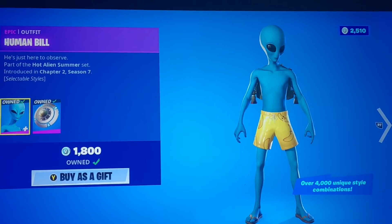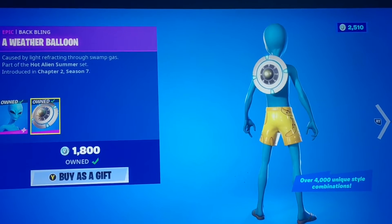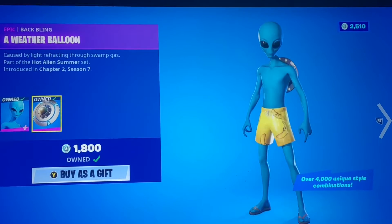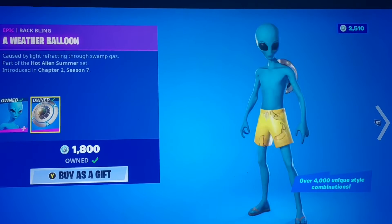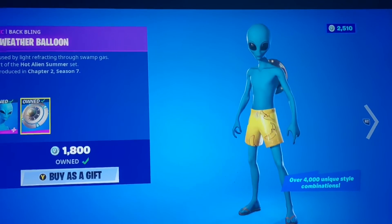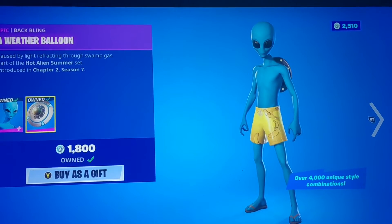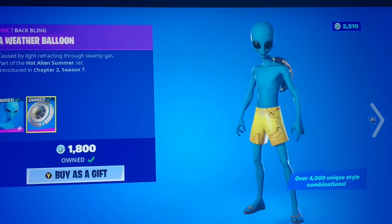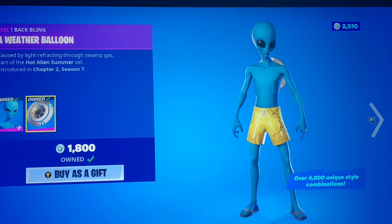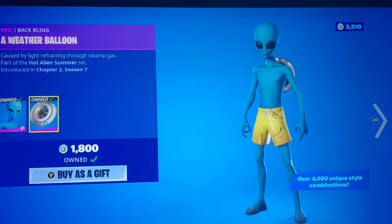We have Human Bill with the Weather Balloon back bling. This skin you can customize any way you like — change the shorts around, change whether he has a shirt or hat on. It's honestly really cool, and of course by default he rocks the Peely shorts.